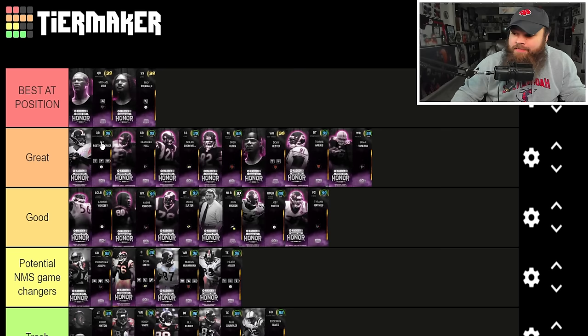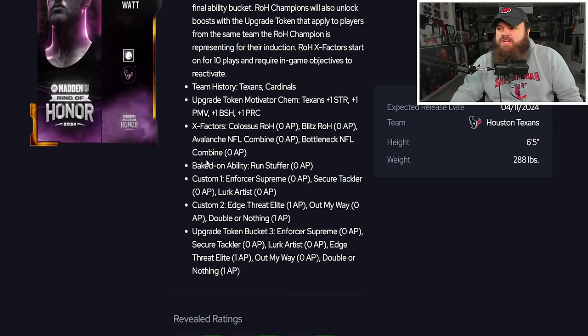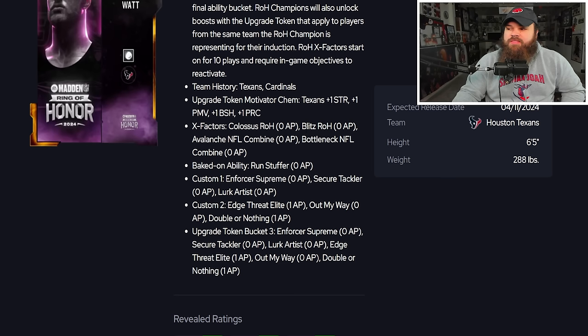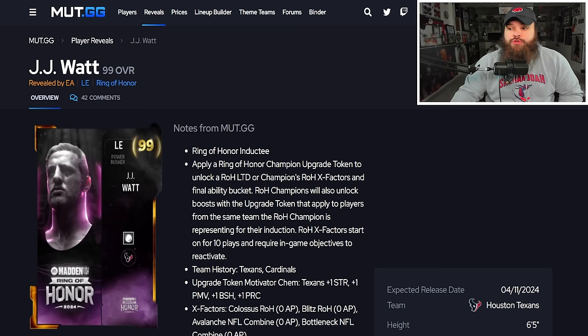JJ Watt is 6'5", 288 pounds with 99 power moves, 99 block shed, 95 finesse moves, and 99 acceleration. His Ring of Honor X factor is Colossus, starting on for 10 plays. He also has Bottleneck — questionable for a left end. His baked-on ability is Run Stuffer, which functions like Inside Stuff No Outsiders on crack. Custom abilities include Lurk Artist for zero and Out of My Way for zero. Running Secure Tackler, Out of My Way, and Lurk Artist gives him three strong abilities. JJ Watt is the best non-X-factor defensive end, and can also play defensive tackle effectively.